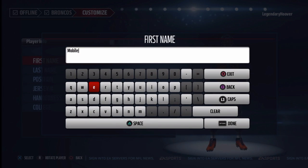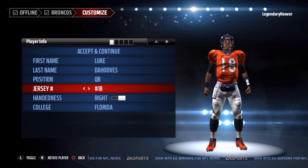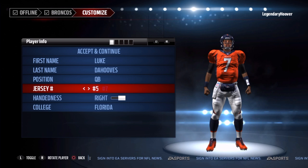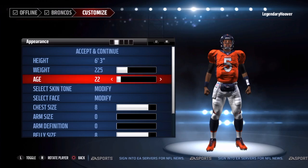Obviously, name. There we go. Done. Last name — it's Da Who's, man, he's gonna make a statement in the league. And we're gonna roll with number 5. We went to Florida — I know you can change that, but who cares? We'll be 6'3", 2. There we go.